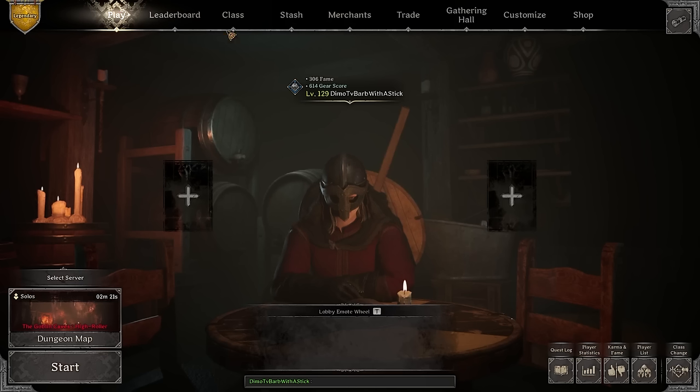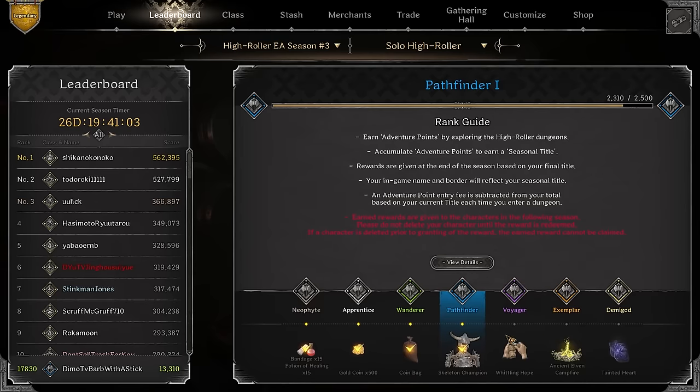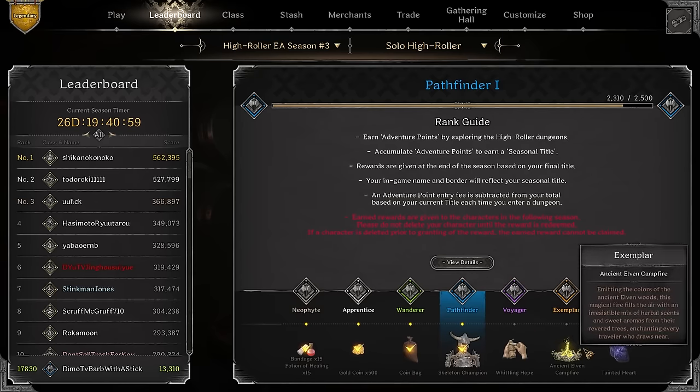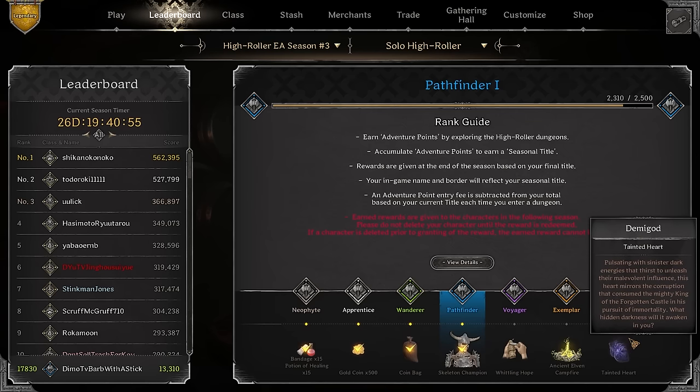We're going to play in high roller. Why high roller? We got a new patch, and with the new patch we finally got rewards. Not only do you want to get that coin back that comes with the Wanderer in the next wave — which is going to happen in 26 days or on September 6th — but also you want to aim to get all this beautiful gear. I'm interested to get this campfire, but I'm completely disinterested in the tainted heart. I just don't like it.